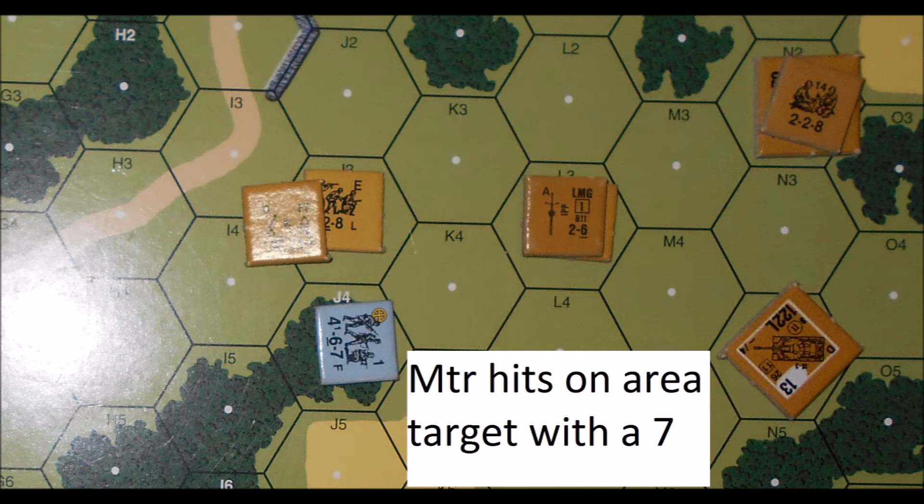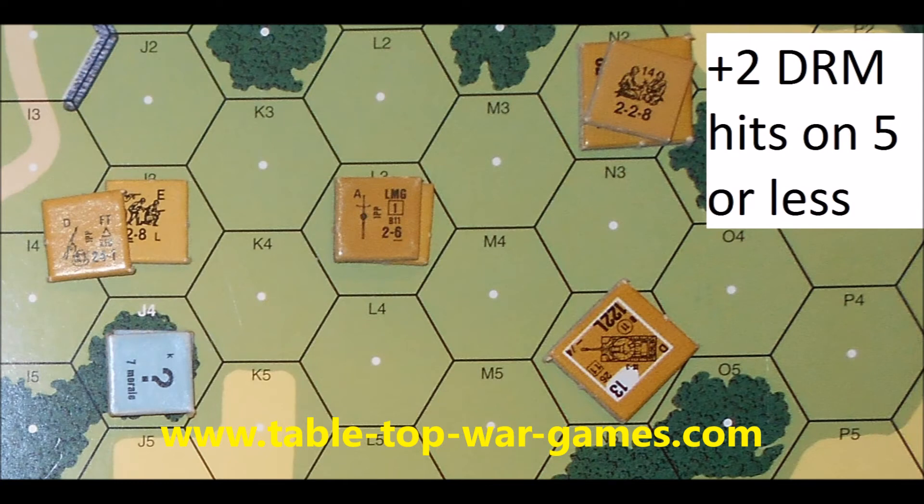Now let's conceal our 4-6-7. Concealment adds plus 2 to your to-hit dice roll. That same 6 now is a miss, because 6 plus 2 DRM for the concealment is an 8. Now you can place an area required sticker on concealed units to make it easier to hit the next shot.